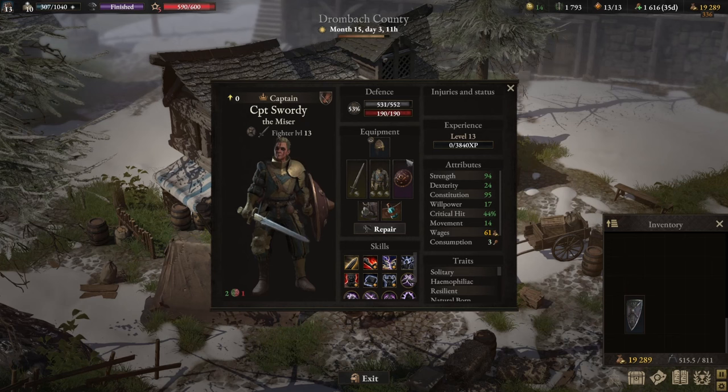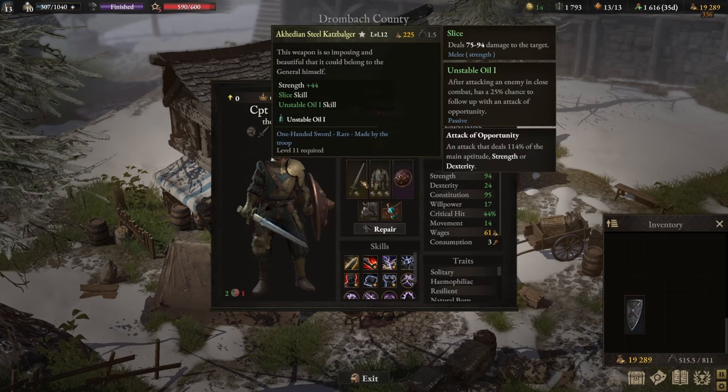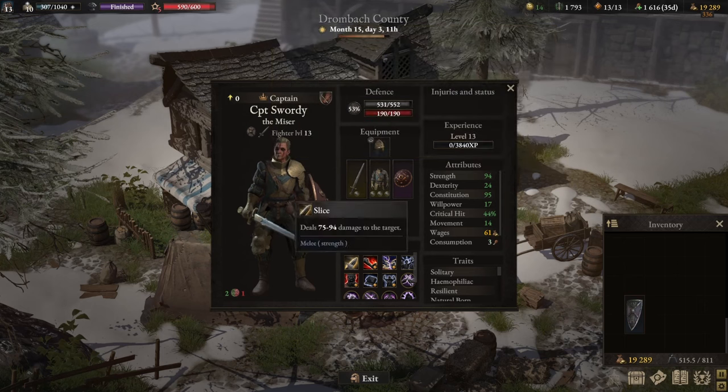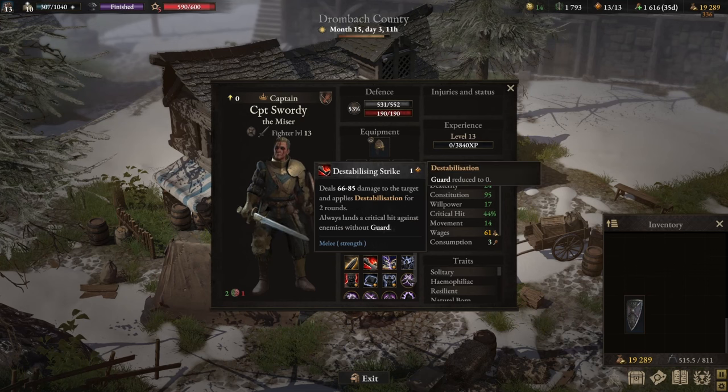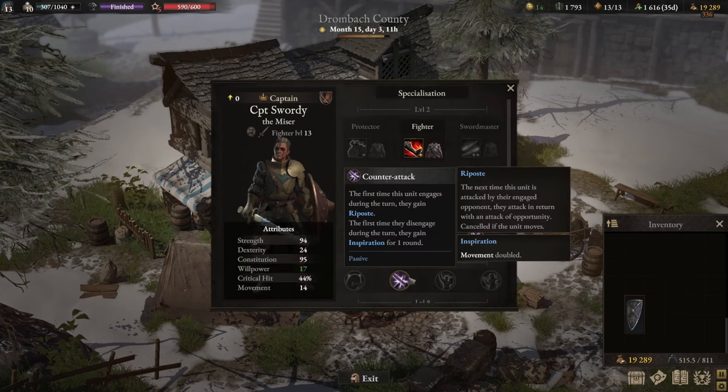Lastly, the most important piece is the belt. You'll want to craft and equip the Unstable Oil Concentrate. What this does is add an additional 25% chance to apply the Unstable Oil effect — so from a 25% chance to follow up with an attack of opportunity, it now becomes a 50% chance. For every damage-dealing skill you use, you have a 1-in-2 chance to attack again. That's how you can hit so many times, and it also applies to Counter Attack — there's a chance to hit twice on counterattacks as well.